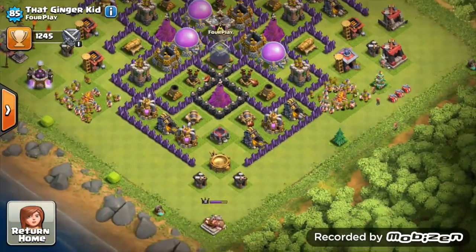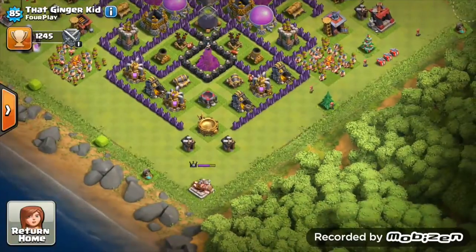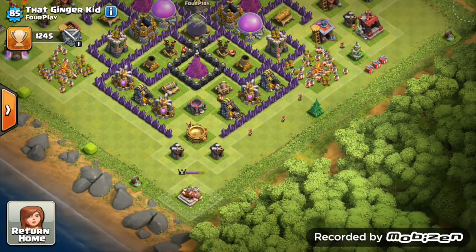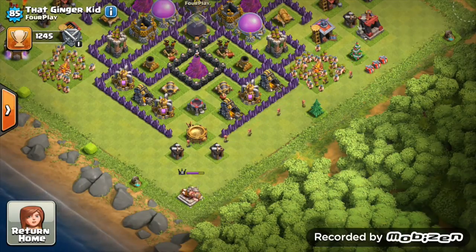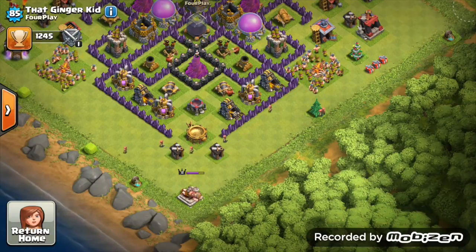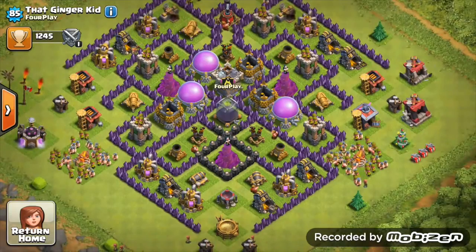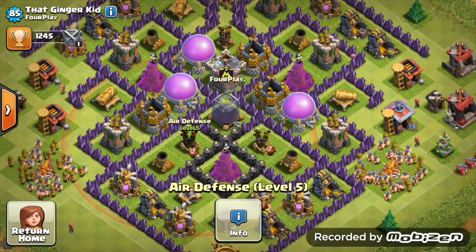He's got full storages — I can tell from the collectors as well, you can't really collect that much loot. With this base design I'd say put the king back into the center. I'm assuming you just upgraded the king and put him on the outside, but don't keep him on the outside all the time because the king is vital to defend as well as the normal defenses.